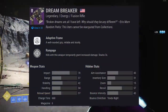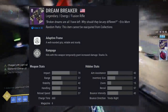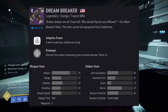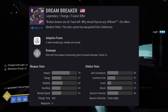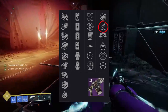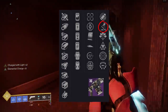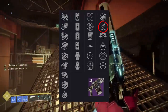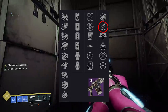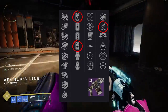We have Dreambreaker — an Adaptive Frame fusion rifle with a 660 charge time. Think Trinary from Gambit. Trinary gets requested for review but it's just not good compared to Plug One, which is more consistent in the Precision archetype. Dreambreaker starts at 38 damage per bolt. Even with Kickstart, it probably won't reach 46 per bolt. Against mid-to-high resilience Guardians it will need 6 out of 7 bolts. Kickstart adds some forgiveness, but I'd just run Liquid Coils and Particle Repeater for more consistent bolts.